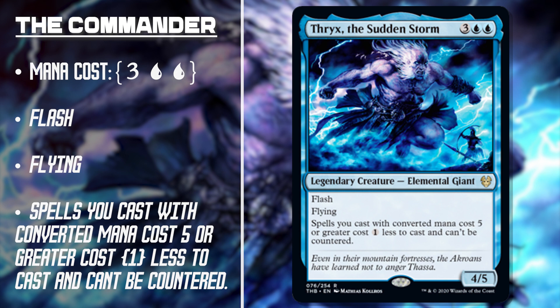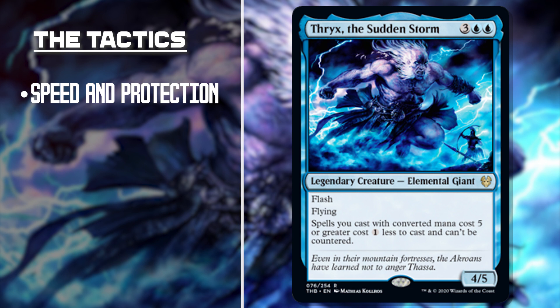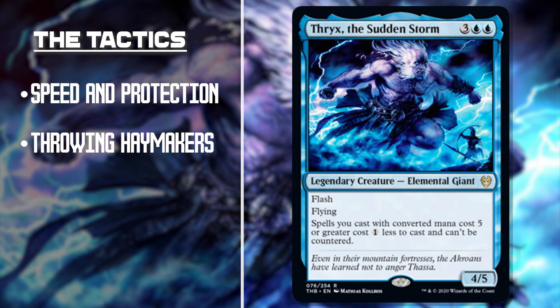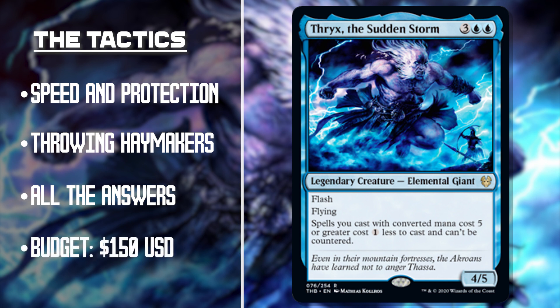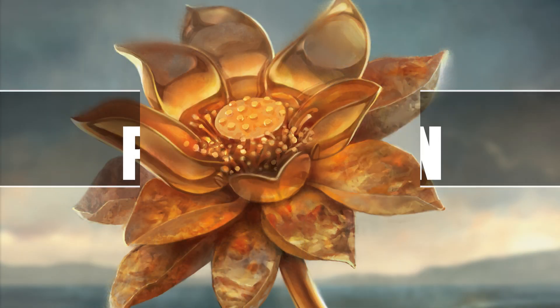For our deck, we're going to be focusing on blue spell slinging. The first thing we'll want to ensure is to ramp as fast as possible to get to that 5 mana threshold, and also have spells that are going to protect us until we get there. Then we're just going to start unloading all of our biggest threats, throwing big punches one after another. Being in blue, we're always going to have answers for any situation by drawing tons of cards and digging deep into our deck. And this blue bombshell of a deck comes at the very affordable price of only about $150.